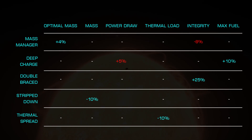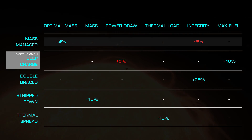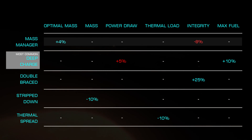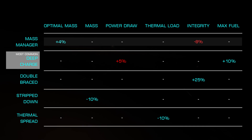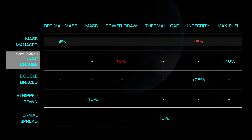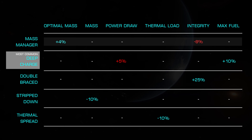Frameshift drives have several experimental effects available. We'll start with one of the most common: Deep Charge. This experimental effect allows us to use an additional 10% fuel per jump at the cost of an additional 5% power usage. This is the most useful on small ships with frameshift drives class 5 or smaller.